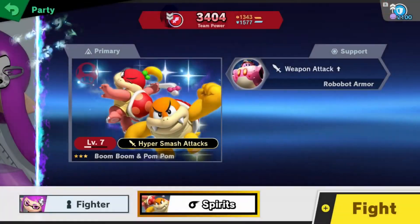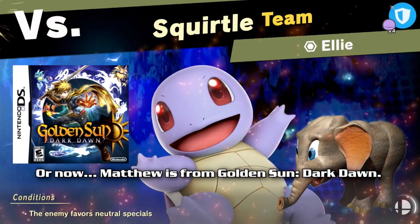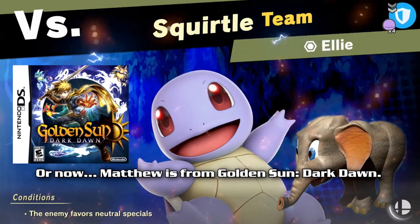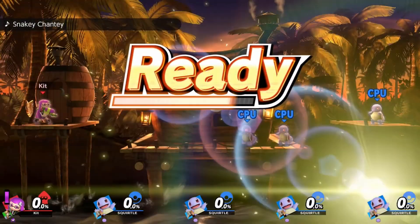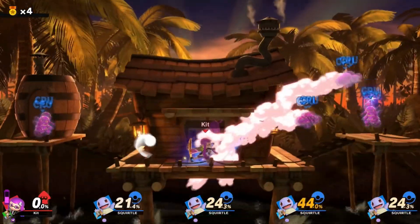Why not, let's do this — neutral specials, that works. That's Matthew. I don't know how to get here yet, but that's fine, we'll figure it out later. We'll probably face him later — I don't think we've faced Matthew yet. Also four Ellies. None of you are elephants — hold on. Also, I feel like team battles are not your strength.